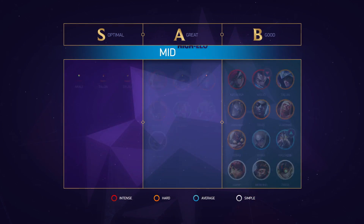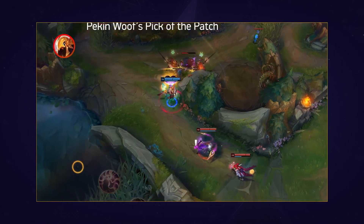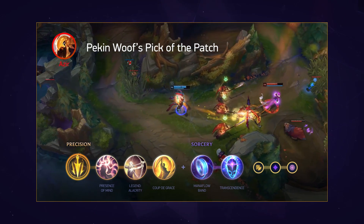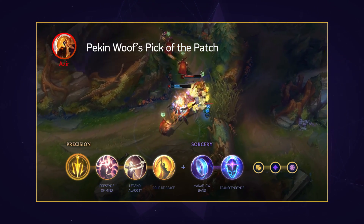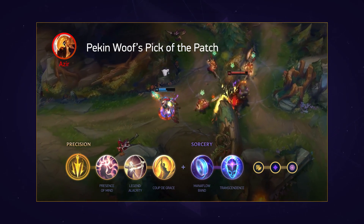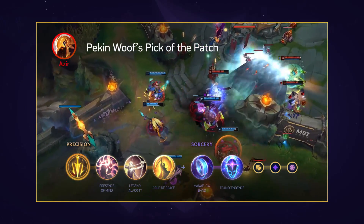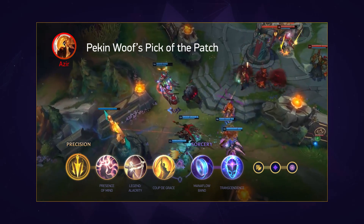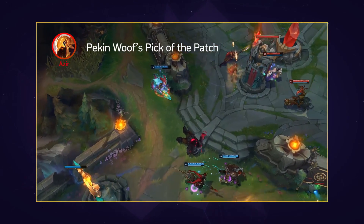For the high elo mid list, in S tier we have Talon, Ahri, Sylas, and Akali. In A tier, we have Azir moving out from B tier as Peckinwolf's pick of the patch. He thinks that Azir should be run with TP, Lethal Tempo, Presence of Mind, Legend and Alacrity, and Coup de Grace, with a secondary rune setup of Manaflow Band plus Transcendence. Azir has been seeing more play, combined with the meta shifting away from always needing to fight Scuttle Crabs where Azir was weak, plus other mid laners getting nerfed over the last couple of patches, and Azir even getting a buff a few patches ago on 9.7. He has been seen taking TP mid lane for his early game mana problems, plus Presence of Mind rather than going Luden's Echo, allowing him to rush Nashor's Tooth normally after purchasing double Doran's on the first recall. For build path: start Doran's Ring, go double Doran's into Nashor's Tooth, a Morellonomicon, one defensive item like Zhonya's or Banshee's, then Void Staff if they have MR, or Rabadon's if they don't.